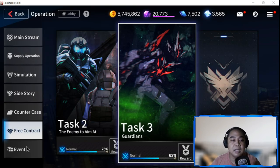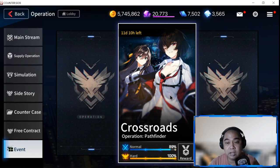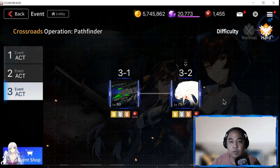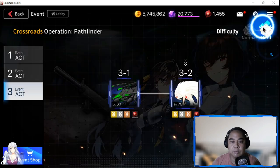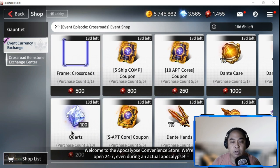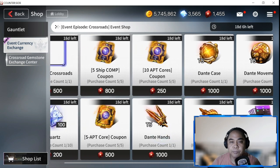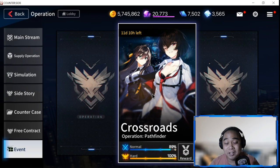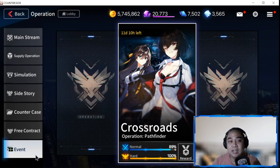If there is a current event happening, like Crossroads, I'd suggest prioritizing it even before Supply Operations or Free Contract, because there is a currency you need to mine. I go for the hard stages - your main reward is Crossroads Gemstones that you use in the event shop, which has a lot of goodies. I've finished some items and I'm going for quartz, Special Appraisal, ATP Cores, and SATP Cores.